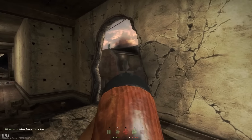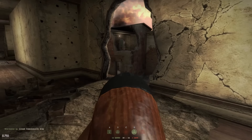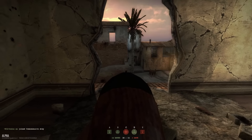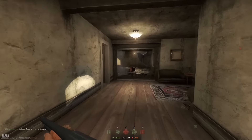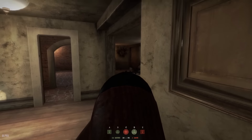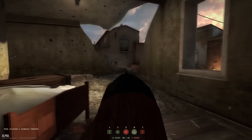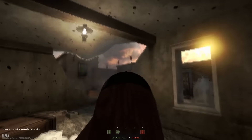Also in Insurgency, every class has a scope available — you can go with a 2x or 4x scope, and snipers can take a 7x scope. But here in Day of Infamy, the only class which has a scope is the sniper. Scopes are very limited, and this reduces the number of long-range engagements, which is why the Ithaca becomes more viable.